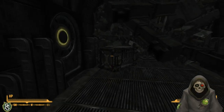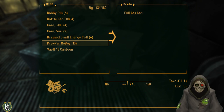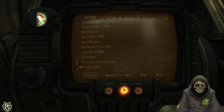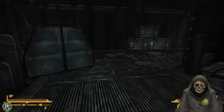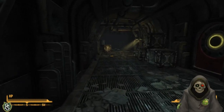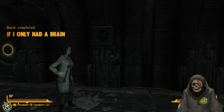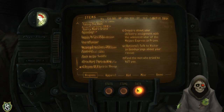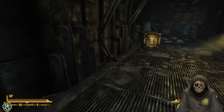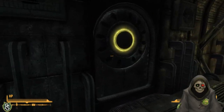I stash a fuel canister in a vent, just in case the game takes my inventory - since the fuel is quite heavy and pretty much put me at my max weight, I want to make sure it's accessible even if I lose my gear. Arriving at what appears to be the laboratory. Kate says she'll wait outside, which is suspicious.